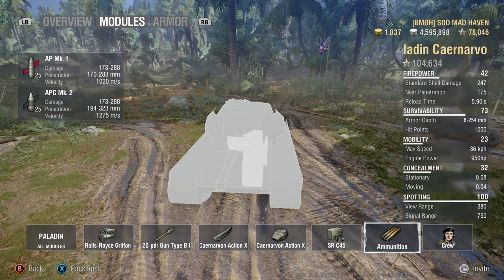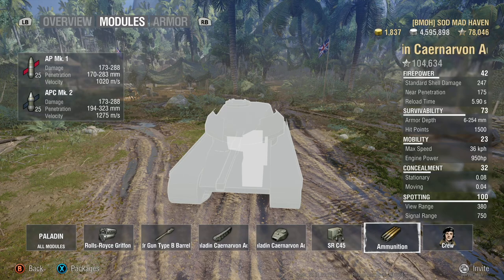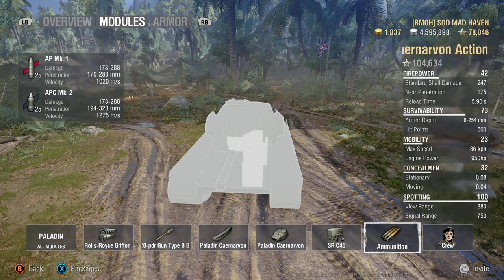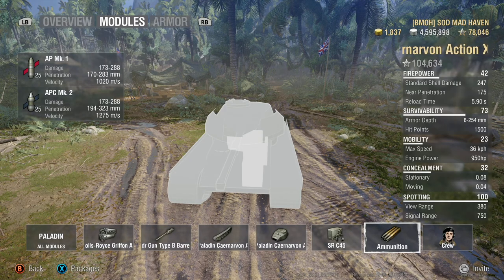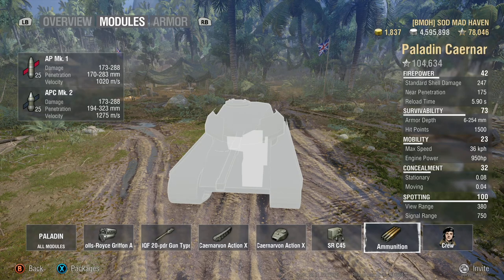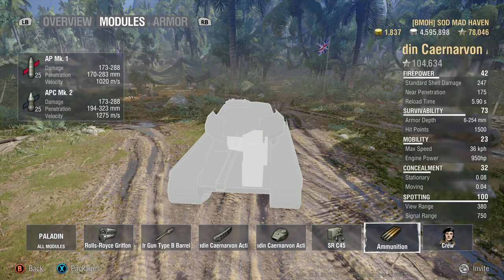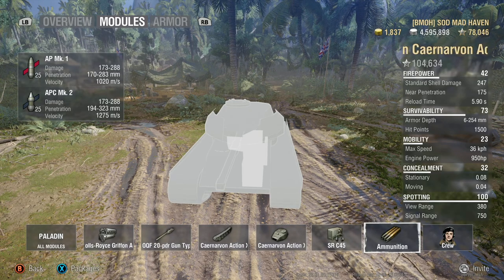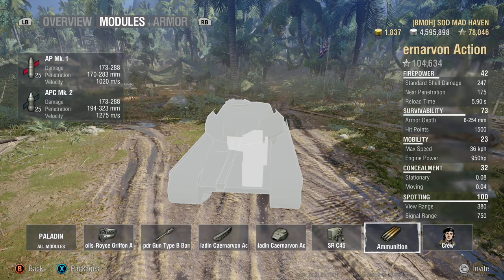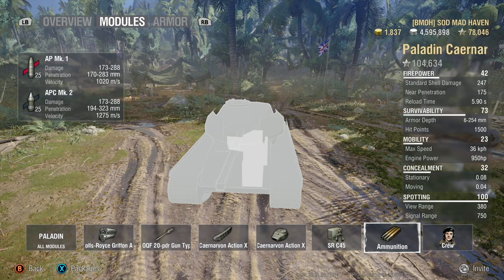Your standard rounds have 226 base armor penetration. They are AP, meaning they are readjusted by 5 degrees on initial impact, and they travel at 1,020 meters per second. The APCR premium rounds cost quite a bit to fire — if you fire nothing but premium, you'll struggle to make more than 10,000 to 20,000 credits a match. The trade-off is 258 standard penetration on the premium rounds.